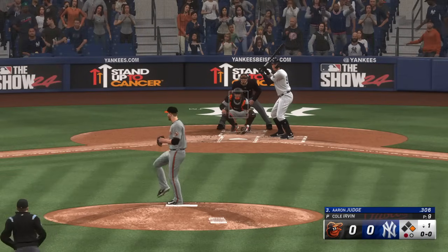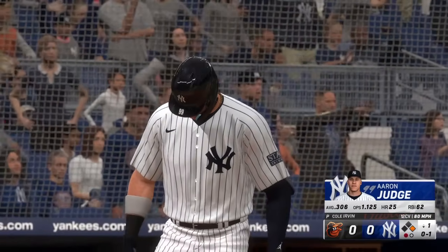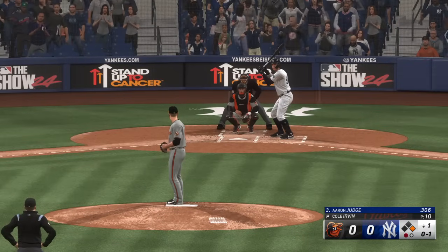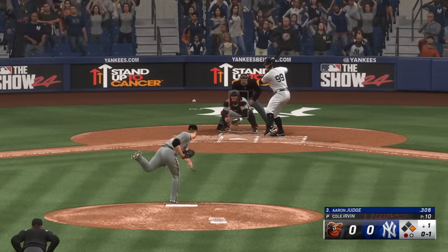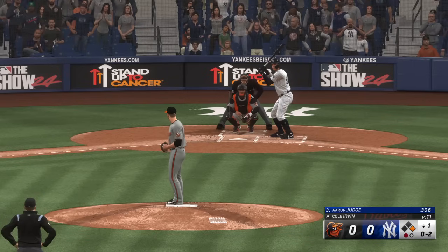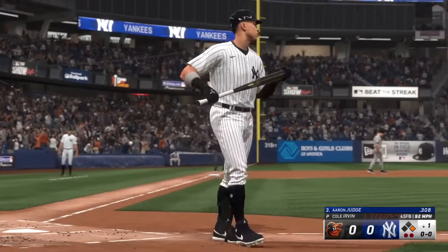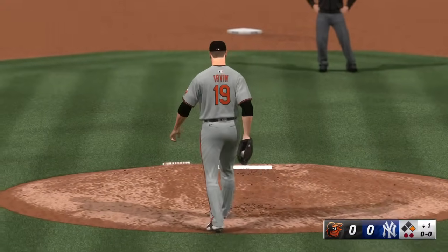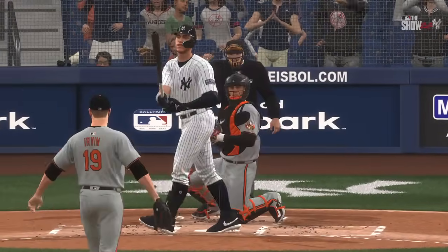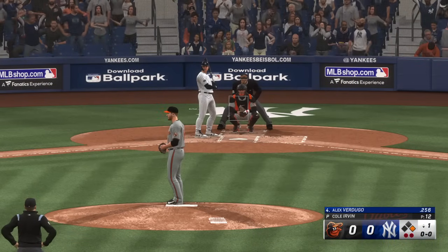One gone, runner at first, and next for New York, Aaron Judge. Swing and a miss, strike one. Soto leads off first with one away. Got him — two out. Typically that high fastball, if it's close to the top of the strike zone, a hitter if he's prepared for it can get to it, but that one just had that little jump at the end which indicates there's a good spin rate on it. It didn't decrease in velocity as the hitter's internal clock would expect, and that's why you see the swing and miss.